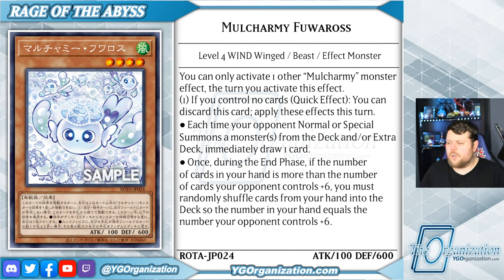So if you discard two Perulias and your opponent normal summons Snake Eye Ash, you just draw two. And then Poplar comes down and you draw two more. And then Diabelstar comes down and you draw two more. It would be great. Fuoros would work the same way — it would be two per summon — and even Maxx C can't do that. That's pretty cool.